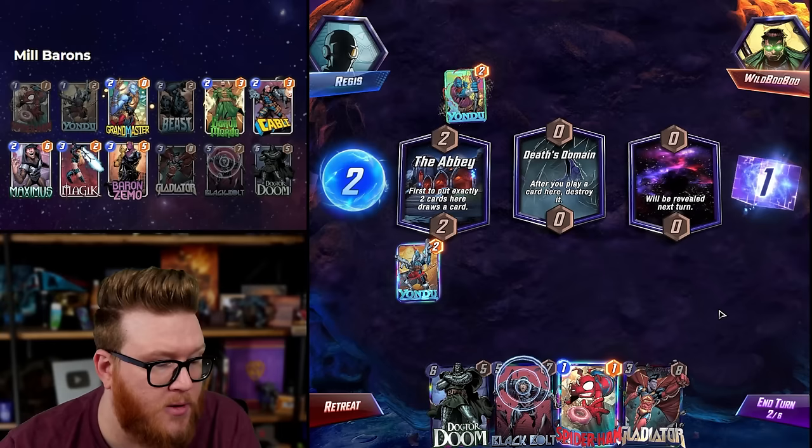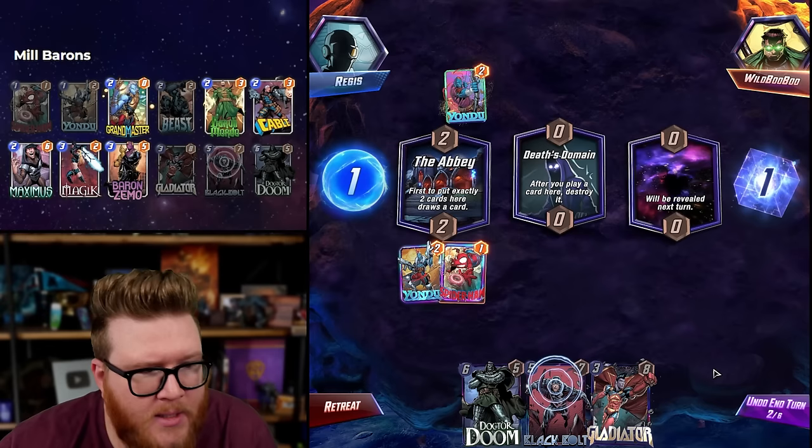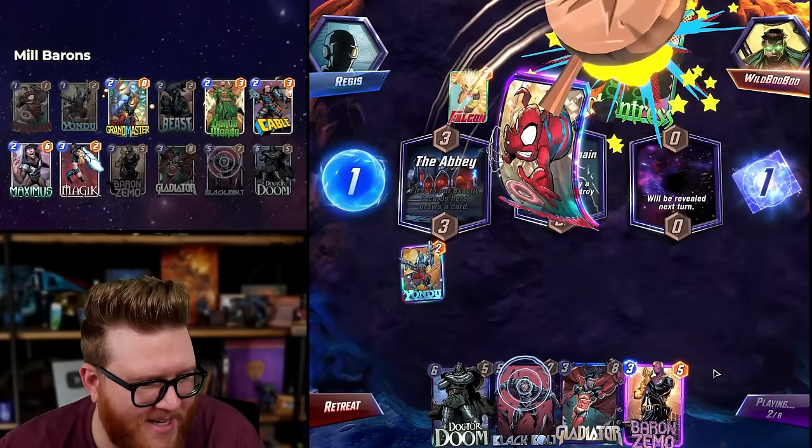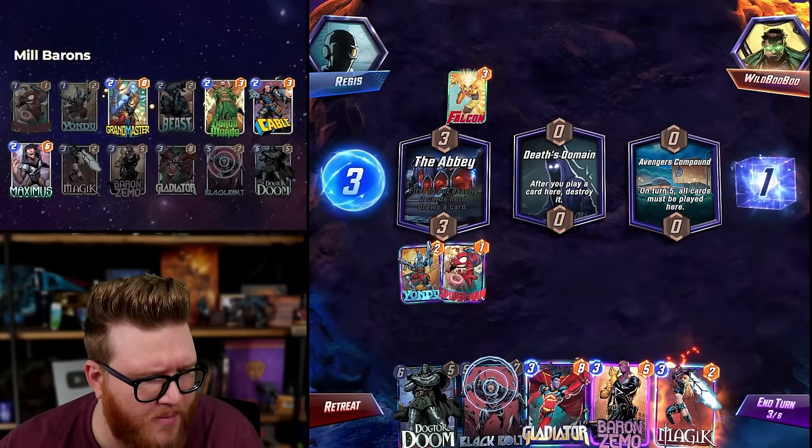We're good thanks to Dr. Doom. Ours is not the OG bouncy mill — this is just mill greed, maximum greed. Enchantress doesn't really help much. I haven't seen Enchantress much in that list — maybe something a little wacky going on. Dr. Doom's really good at winning Death's Domain.